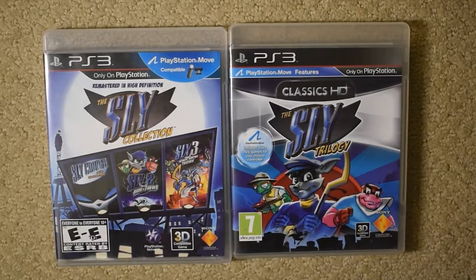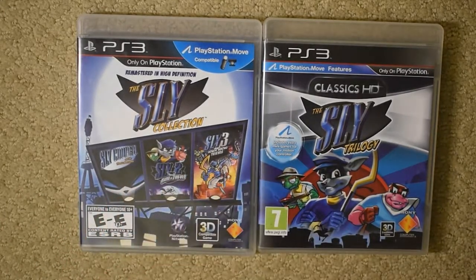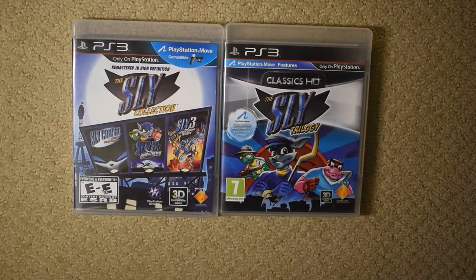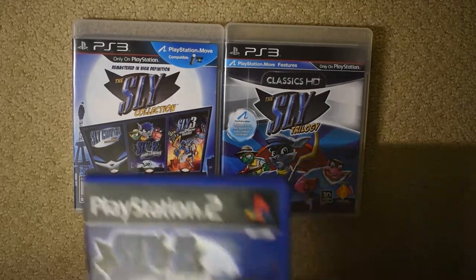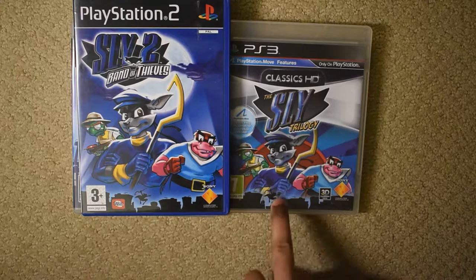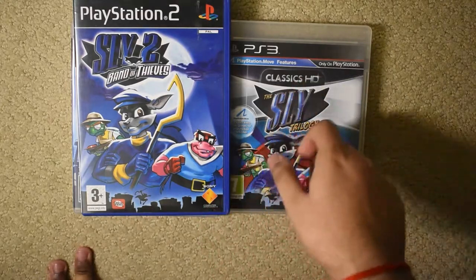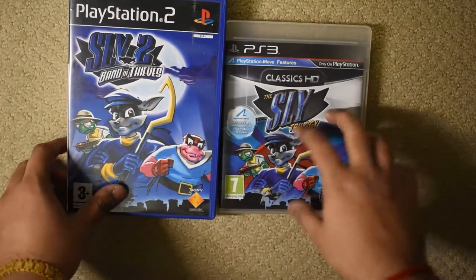Right off the bat, we're seeing a few differences. For starters, the North American variant features the cover art of all three games' initial releases featured on a billboard, possibly in Paris. Whereas the Sly Trilogy artwork features artwork very similar to the PAL artwork for Sly 2: Band of Thieves. The Sly artwork is pretty similar — it even includes that image from Sly Raccoon of Sly leaping from a rooftop. It omits the moon, but it does seem to take that Sly 2 artwork directly.